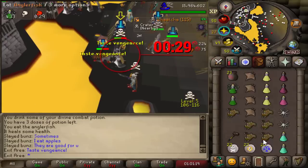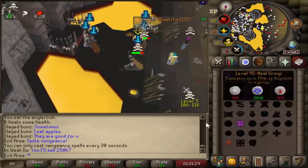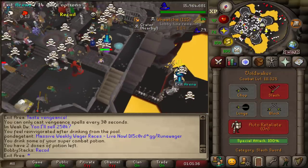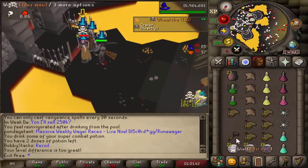When your target attacks you, they receive a 30-second leaving penalty, while you can exit whenever you like. If you instantly spec them, you can leave, drink from the pool of refreshment, and teleport back to the target with 100% special attack.